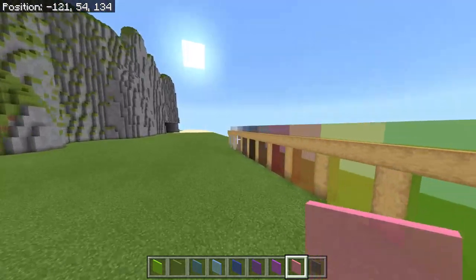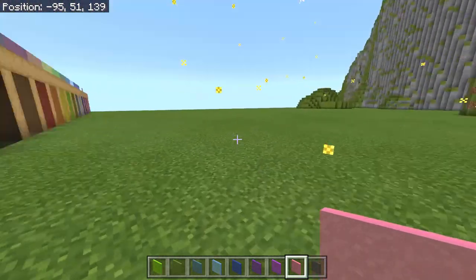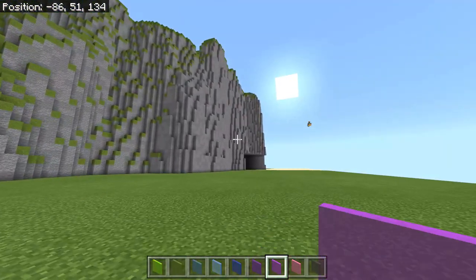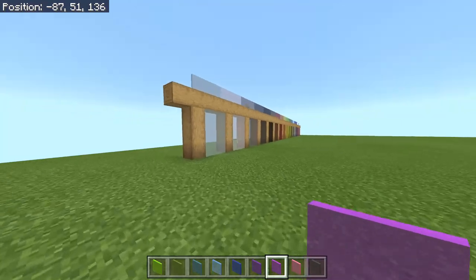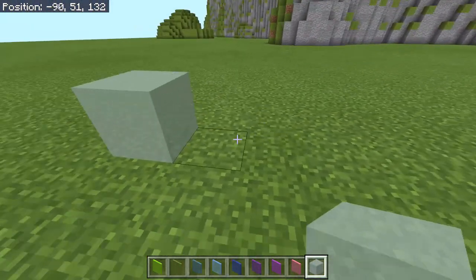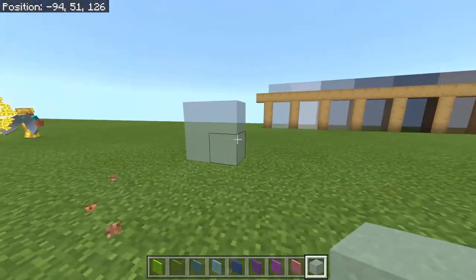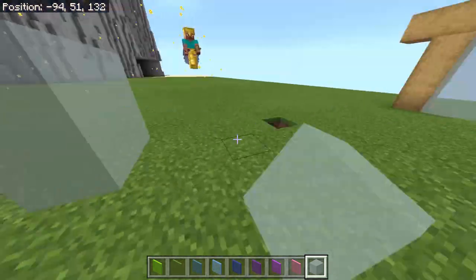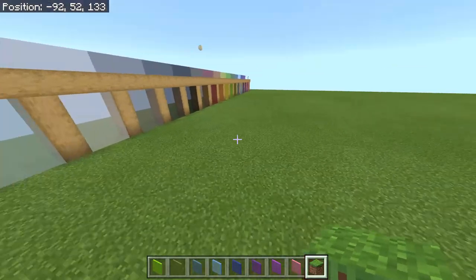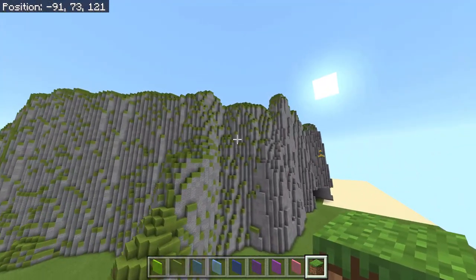The cool thing is that it also does this to regular glass. You might be asking, how could it possibly do this to glass? Glass is clear — if you got rid of the pixels in glass, it would just be an invisible block. Well, this person has actually added a slight tint to the normal glass that still makes it look like normal glass, but just makes it distinguishable from just air.